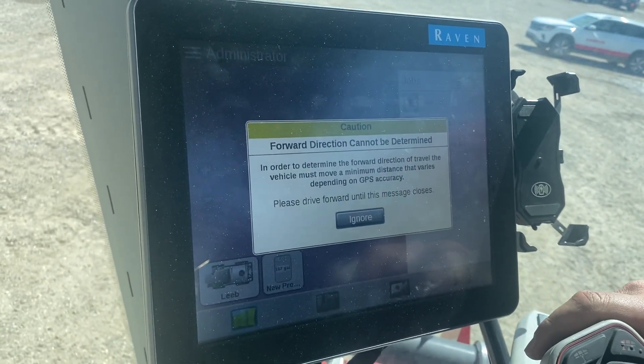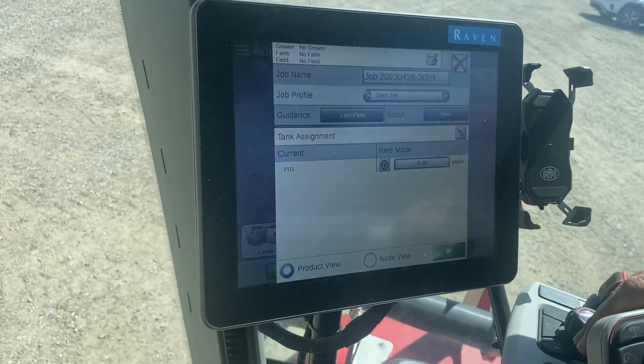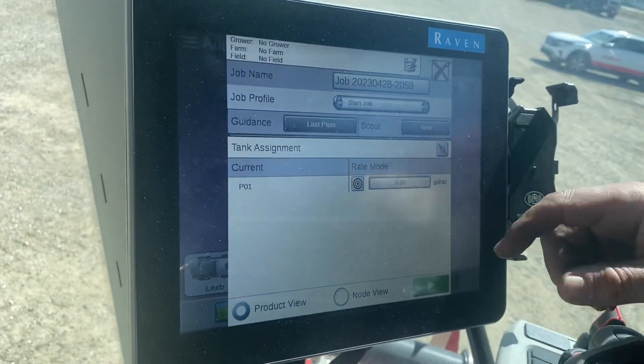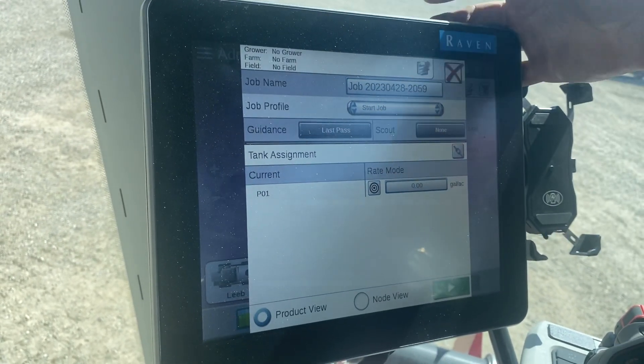Drive forward until that warning goes away. Good, the warning is gone. If you wanted to, you could enter a grower, farm, and field name here at the top by hitting the edit button.